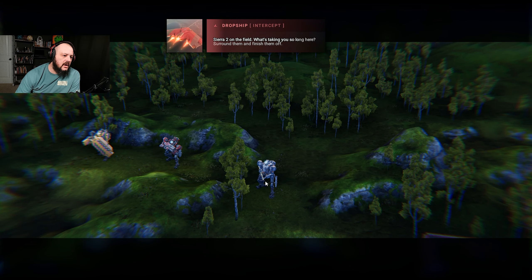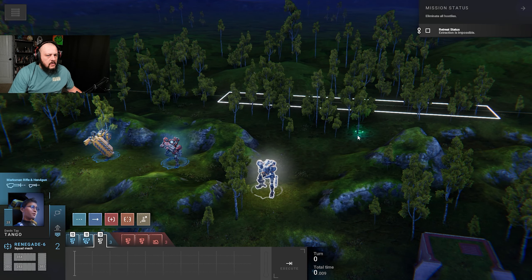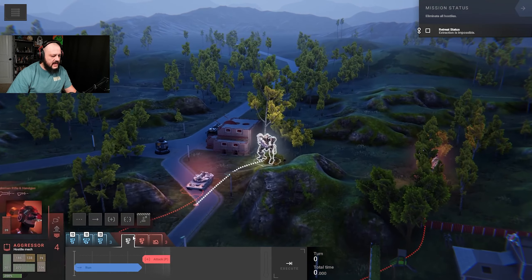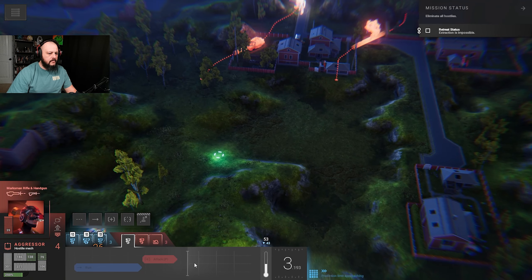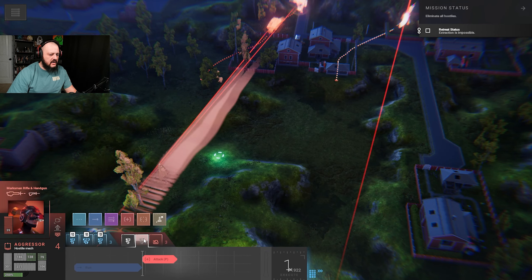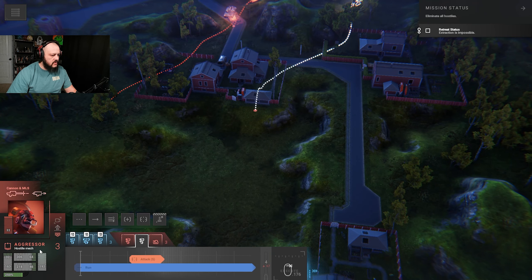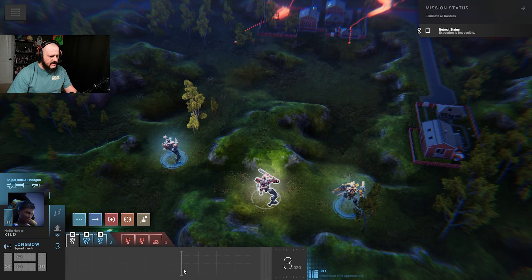Sierra 2 is taking a long time there. Surround them and finish them off. We have two mechs and a tank, and we can see they're crossing lines of fire. That guy actually has a rocket launcher. That's very interesting — I note immediately that I can get up here and take two shots at that mech. Let's dodge behind there; we'll get nicked probably, but that's okay. Let's just wait behind here so we can pop around the corner.